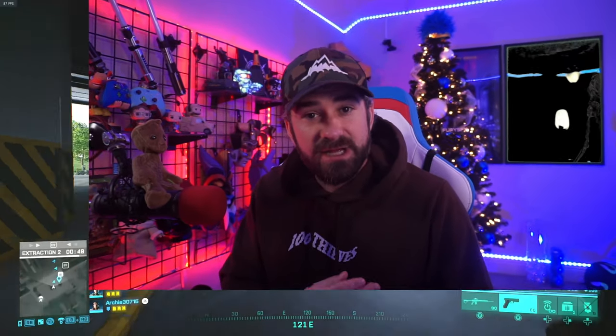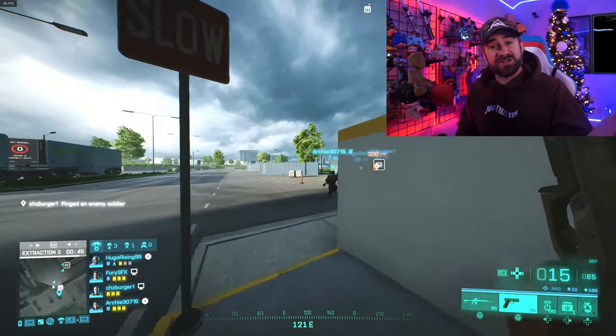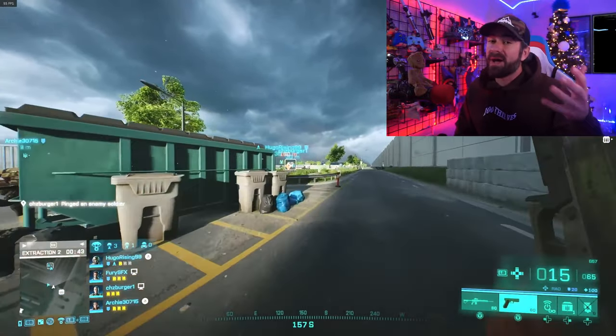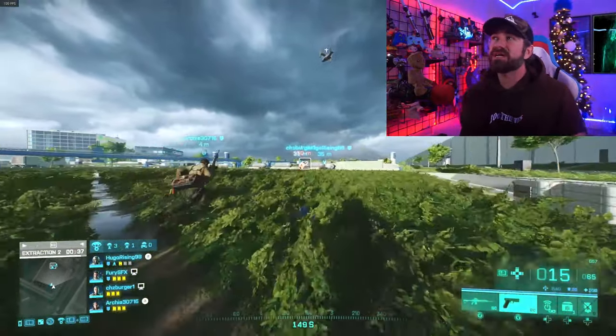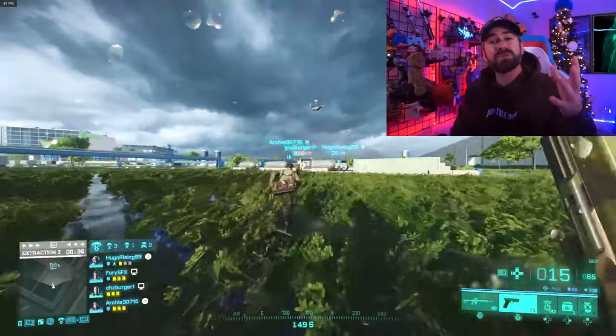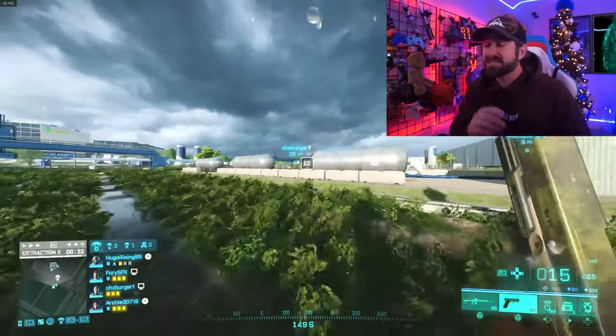To win this game you need to successfully extract. You can have data drives with you or not, but if you have data drives you get a lot more money. There are only two chances to extract. The first comes in about three to four minutes into the game and will not show its location until the countdown timer reaches four — same thing for the second extract point. If you're new, go to that first extraction point, because a lot of teams go for more data drives and hit the second one, making it much harder. There's also AI at extraction, so you'll have to fight to get out.